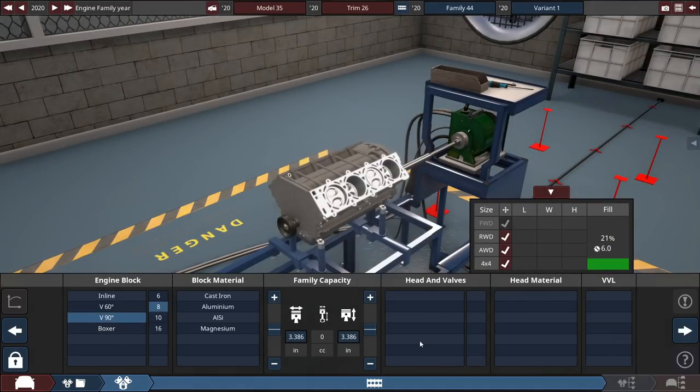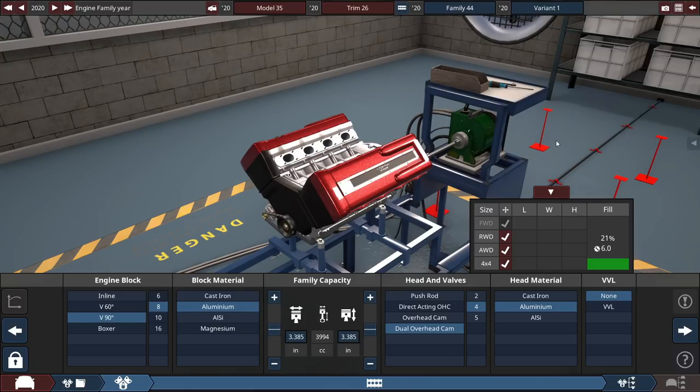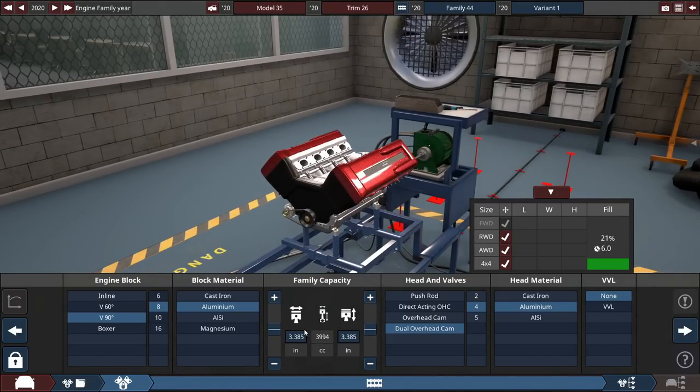V8 engine obviously, a 90 degree V8, aluminum, dual inverted cam, four valve aluminum. This is going to be a Maven branded vehicle. Maven is similar to Ford and Chevrolet — they like to use some modern tech. Ford only uses dual inverted cam four valve in their V8s, whereas Dodge and Chevrolet use push rods.